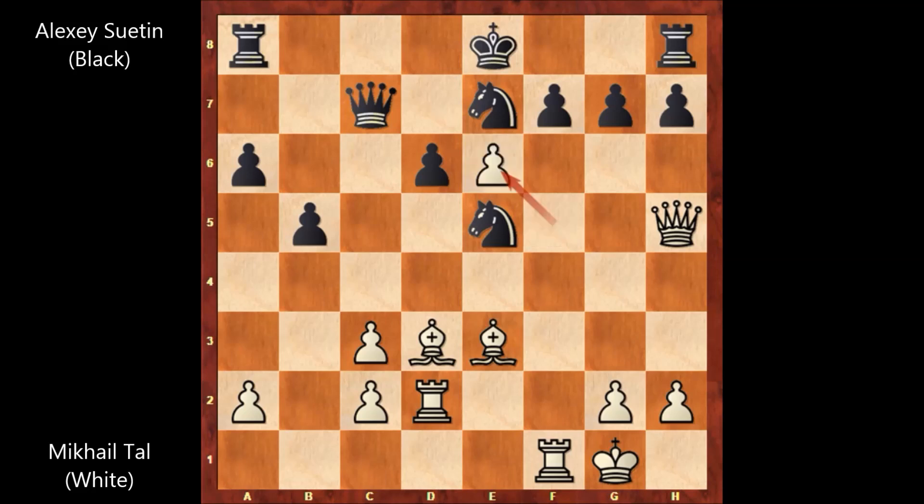Bishop takes on e6, f takes on e6, and attacking on f7 now. How to defend? You can't push the pawn or capture the pawn again — the pawn is pinned because of the queen. Alexei Suetin is defending with g6, attacking the queen, defending and blocking the diagonal.